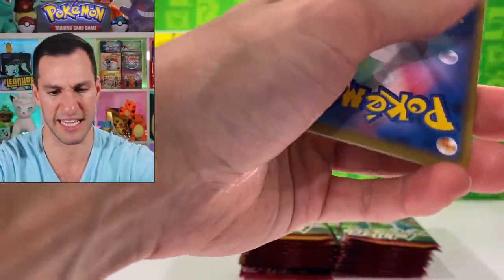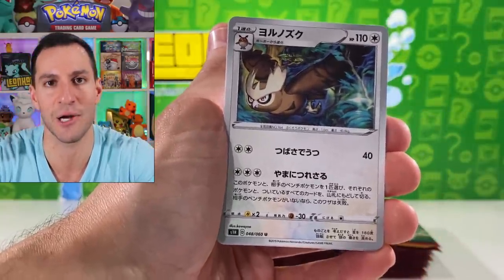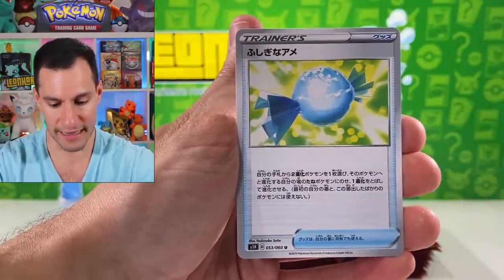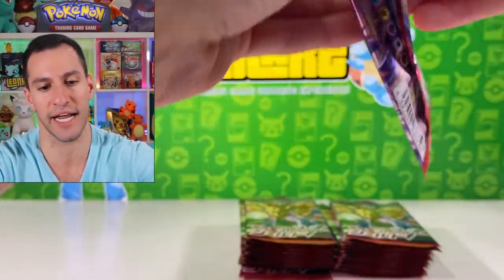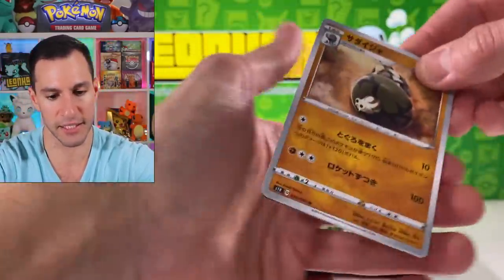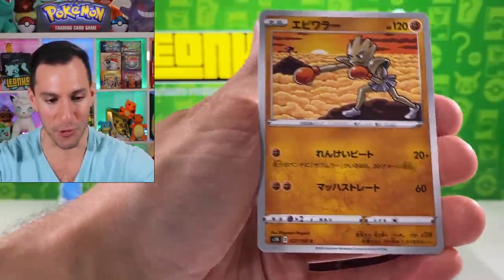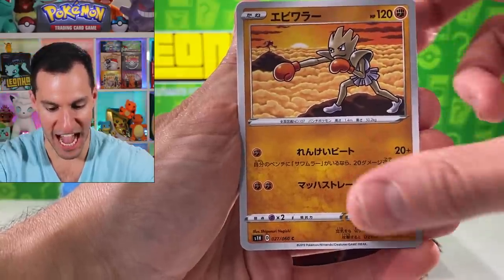Blipbug, Skorupi, Goldeen, and a Frosmoth holographic — all right, that was pretty cool. I think the first stage of that one is like Snom or something weird. Noctowl — whenever I see a Noctowl it always brings me back to Neo Destiny. There's the Gossifleur. Mawile, Rhyhorn, and Rare Candy — well, technically if you do get Rare Candy you are pretty lucky! Continuing on.